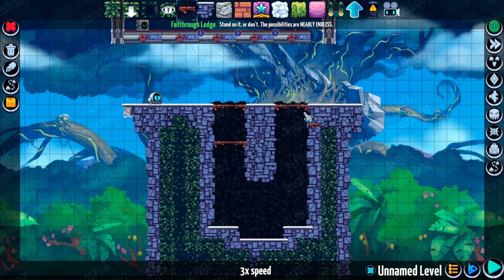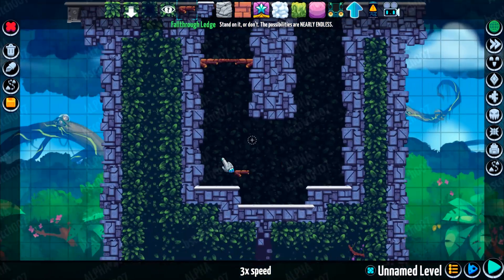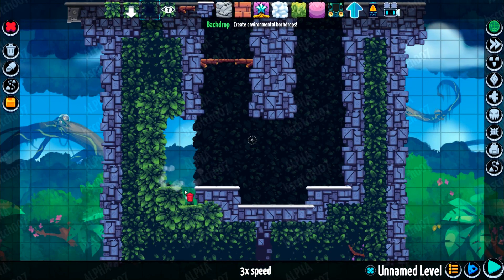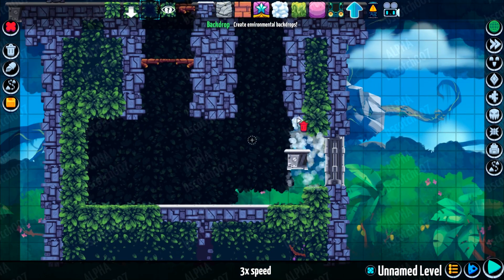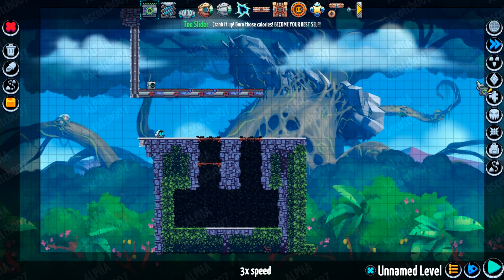Now I'm carving out a little bit of a room because we need to have some method to turn those treadmills on. I don't know what it's gonna be yet, and that's just fine. We're gonna carve out a little space here for the player to work on so they're not banging their head against the treadmill all the time.